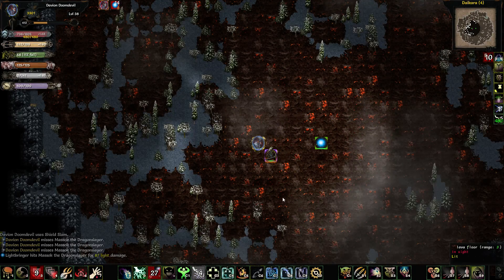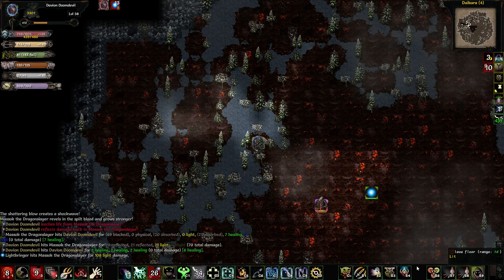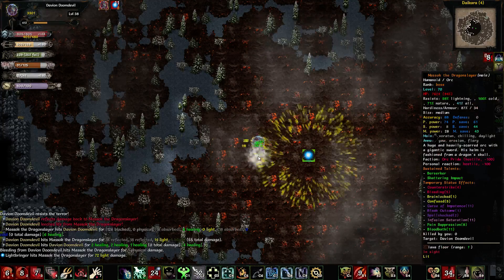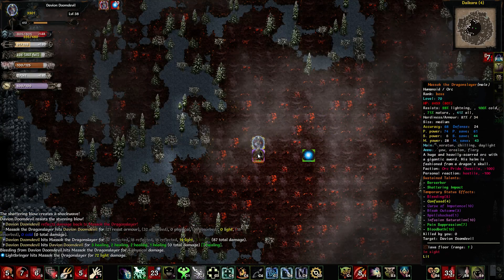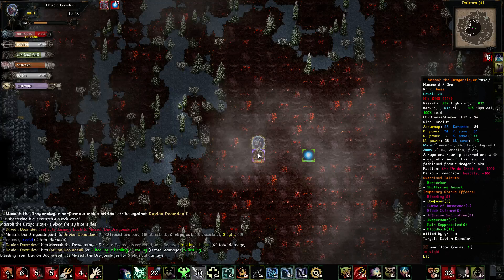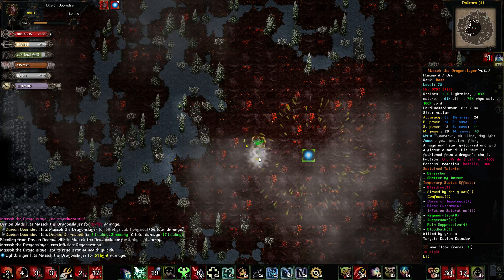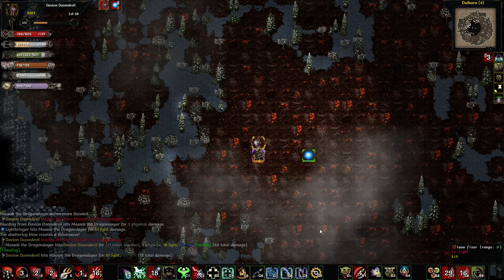Wow, I totally missed him three times. He's got the block on. There's his first shield slam. I'll try and counter-strike him again. He's confused. Pain suppression, juggernaut, bloodbath — a whole lot of crap on him. Make him bleed a little bit. That takes a lot of stamina to use.